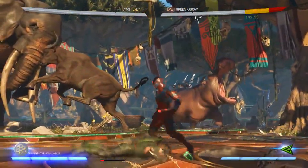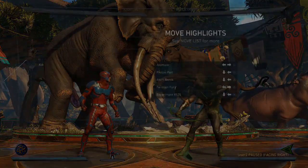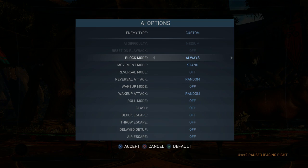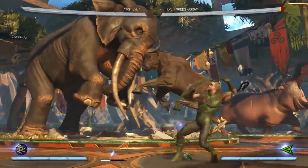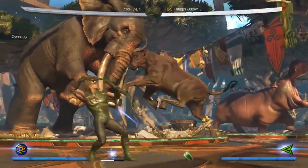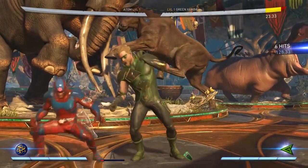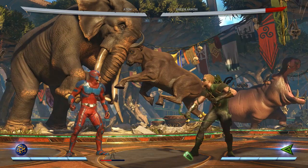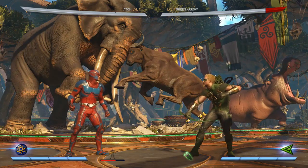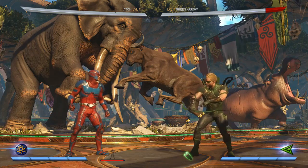The meta here is extremely deep because if the opponent is just gonna block, the chip damage is gonna add up - it's actually pretty decent. At any time you can stop and go for the throw or go for the low. You could go for the low then go for the overhead. Then you get the meta of the opponent reading the throw and doing their own throw or a down one to hit you out of it.